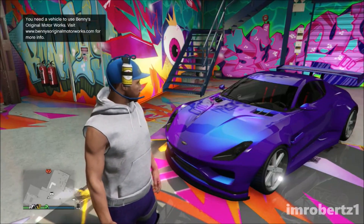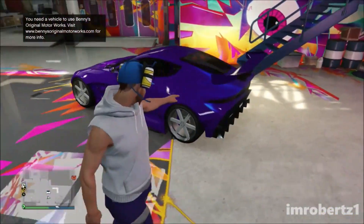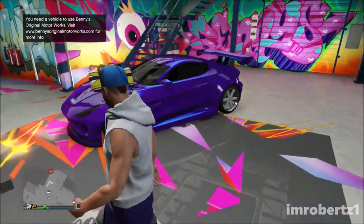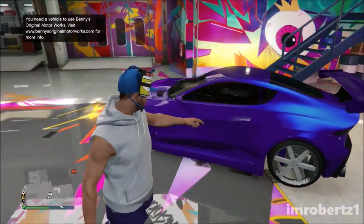This color combination is the perfect mixture between dark purple and dark blue, and with the ultra blue pearlescent it really looks great on a new Spectre custom.